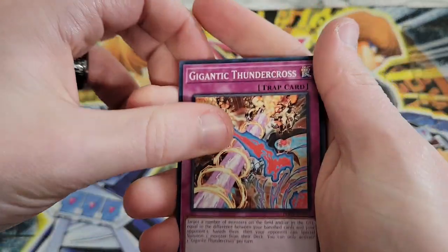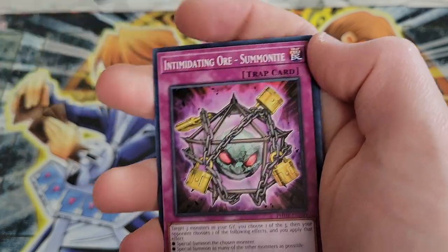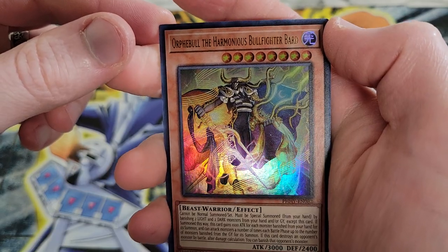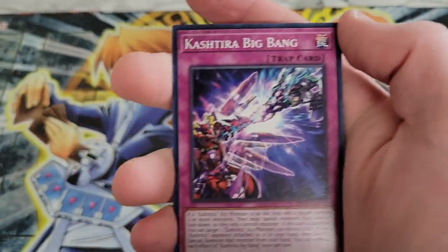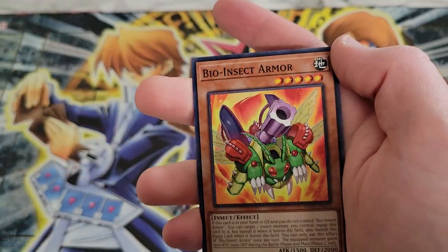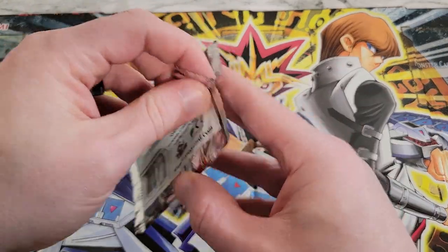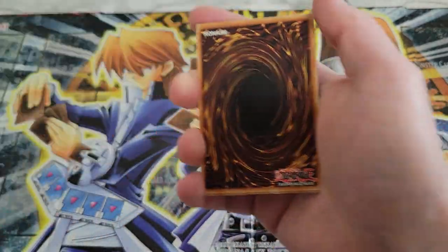We got Gigantic Thundercross, Yagur Maru, Photon Emperor, Intimidating Ore, and we have back-to-back ultra rares in Orphabool, the Harmonious Bullfighter Bard. Two ultra rares. We'll just go through the commons quickly since those are not going to do anything to help us in our total. Photon Hypernova is coming in strong — two for two on the hot streaks.